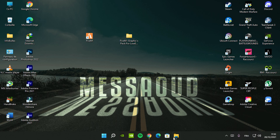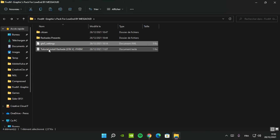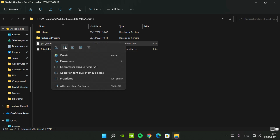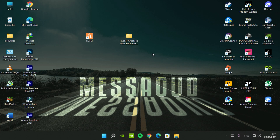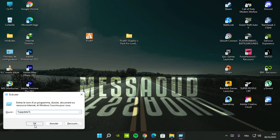Go again and open the folder graphics pack. Copy the file GTA 5 settings. Go to the desktop and press on your keyboard Windows plus R, and write the same thing as shown and press OK.